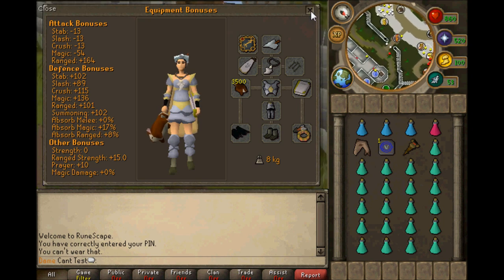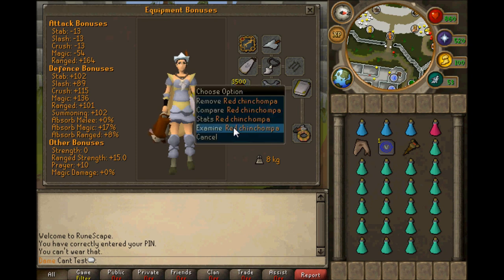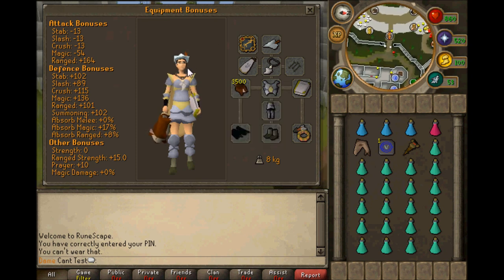Another important thing: if you've bought loads and loads of chins, do not bring them all at once, because if you die you will lose all your chins. You can't get them back because they're a hunting creature and they just run away. I've had that happen to me before — I lost about 5,000 chins. Make sure you're only bringing around 3,000 to 3,500 at a time.